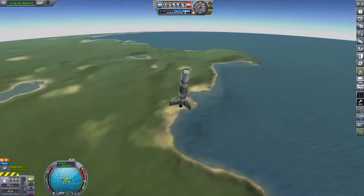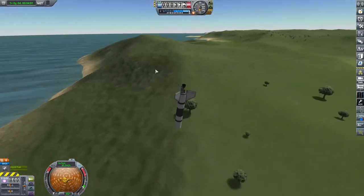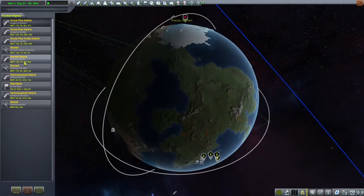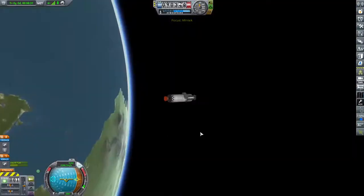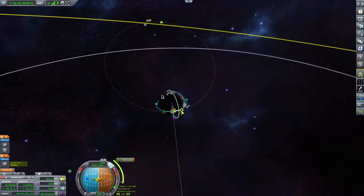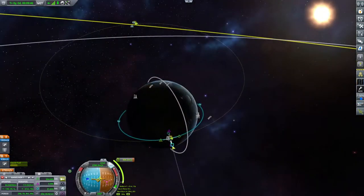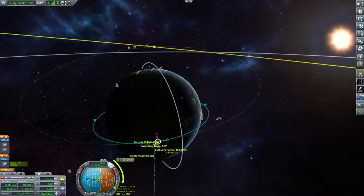Another thing I like to do is sometimes watch my boost stages go and land on their own while my spacecraft is in stable orbit. Once you can start doing things like that, it's not a huge conceptual hop to find yourself with a reusable — or at least salvageable — system. We could totally land this thing, but we're not going to drag it back to the Kerbal Space Center and fuel it back up; we're going to recover it.